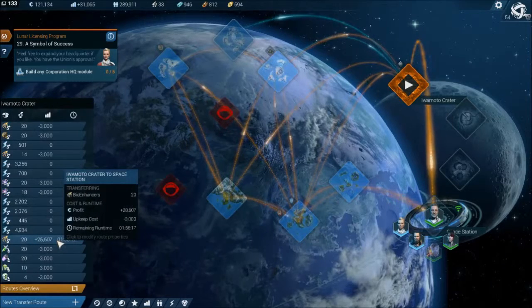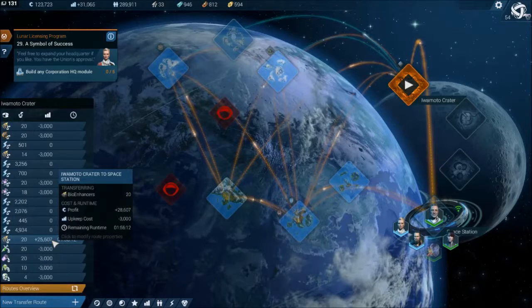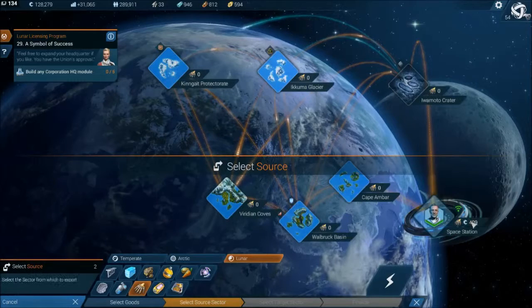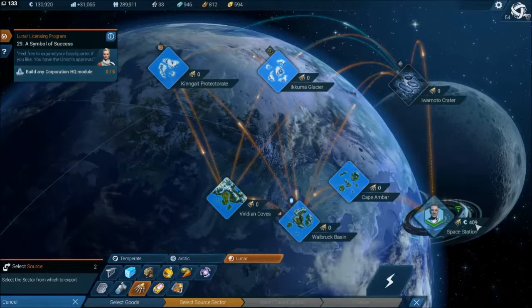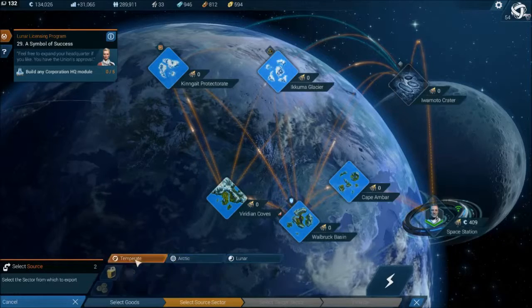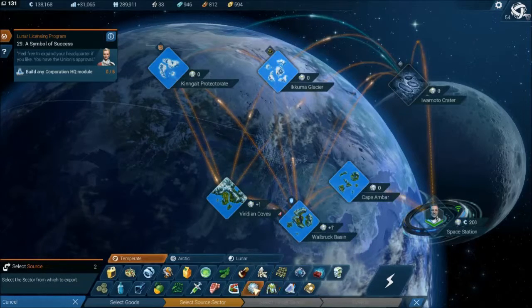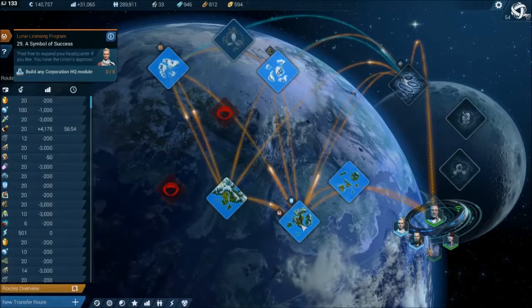For now we need to look at getting more money. These bio enhancers are selling for a nice amount - 25,000 just for 20 of them - however looking at the trade routes the price has dropped a bit. I was thinking of selling intelware instead; at the moment intelware seems to be at a nice high level, getting nearly a thousand for it. That'd be a good idea so let's go back to the basin.